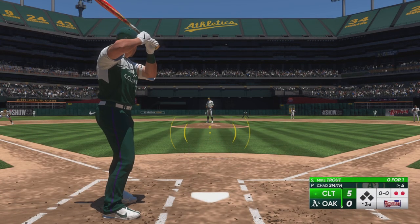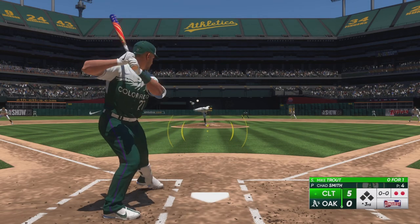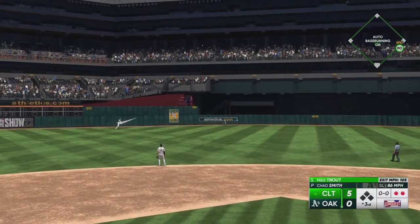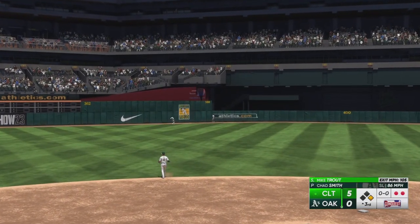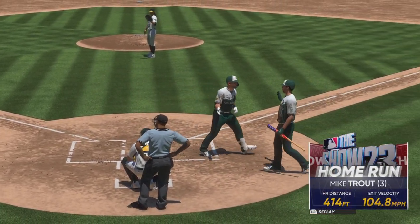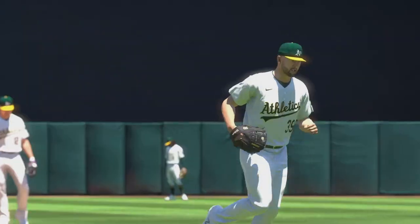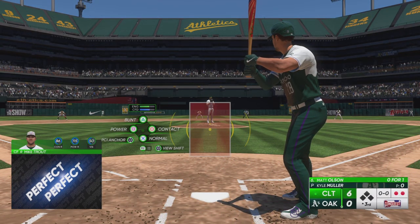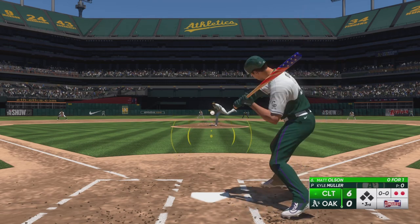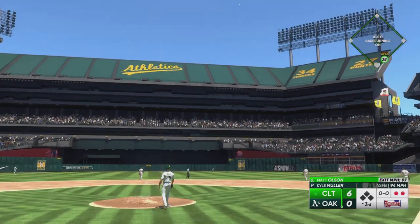Now Trout gets a chance to hit. Drilled out towards left center field — that's well struck, that one carries, and that baby's gone. He powers that one out to left and they add to the lead. It's 6-0. The new pitcher in the game, Kyle Muller. Well, they need someone to stop the bleed and keep the score right where it is. Seems like a tough task today with the way this lineup is swinging it.